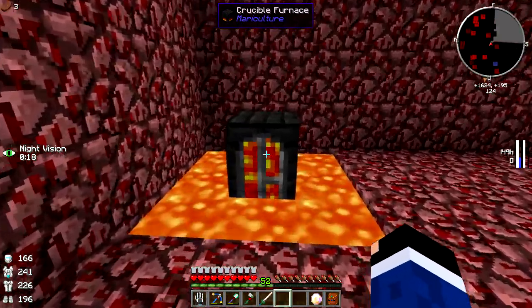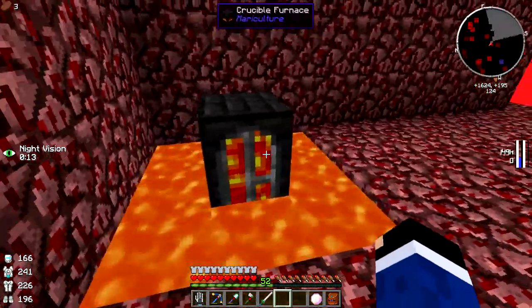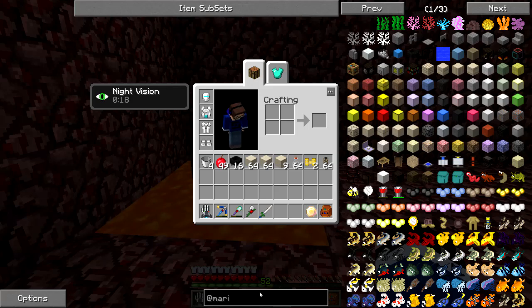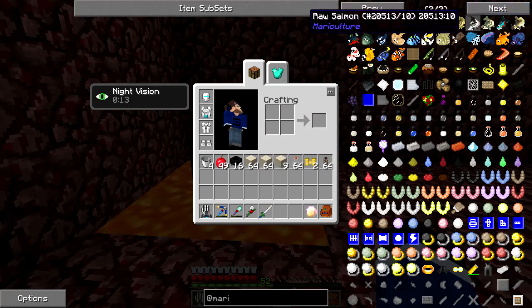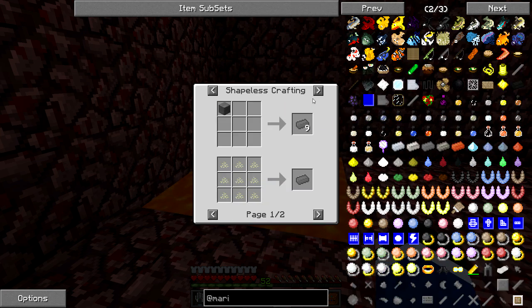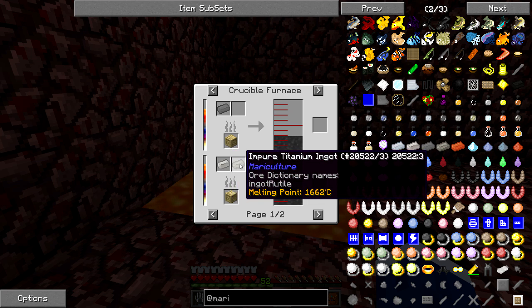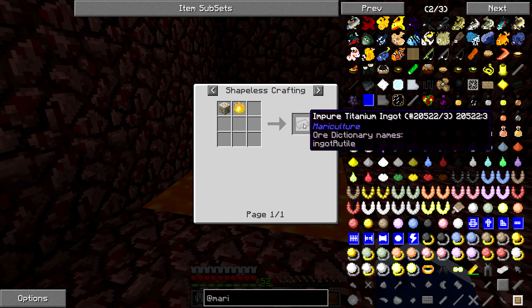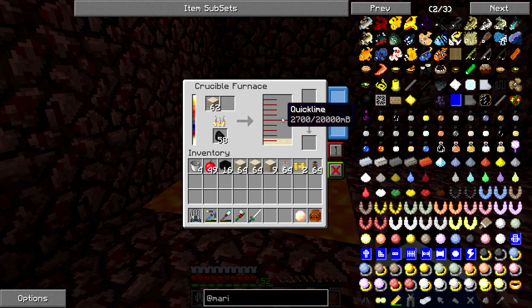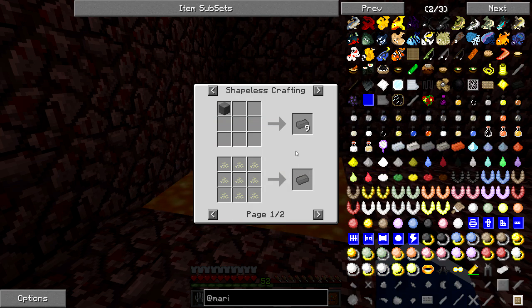Let me take you down this Mariculture broken rabbit hole. More and more things I'm trying to get into in Monster feel like they were hastily put together and certain things were overlooked. So: to make titanium ingots for the upgrades, we need molten titanium. The impure titanium is easy — rutile ore and pyrotheum dust. But the crucible furnace, called 'smeltery' on every wiki, is what we use. This is going to hurt your brain whether you know Feed the Beast or not.